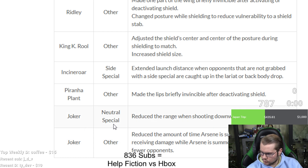Joker: neutral B — reduced range when shooting downward in the air, so down gun is worse now. Down gun is actually really good for getting out of disadvantage, very hard to challenge from below. Also reduced amount of time Arsène is summoned for when receiving damage while Arsène is summoned in battles with two or fewer opponents. So Joker did get some nerfs — harder to get out of disadvantage — probably still good overall but Arsène did get a slight change too.